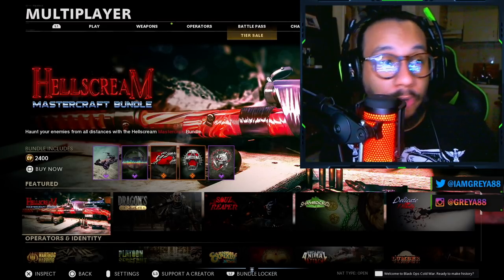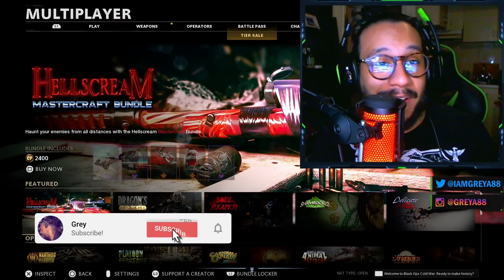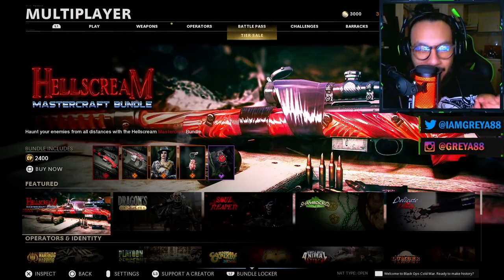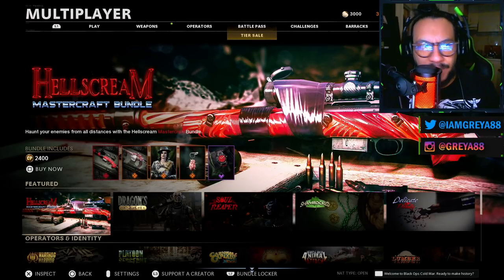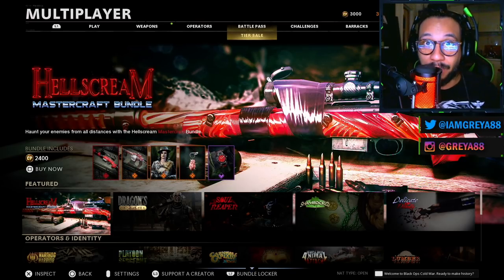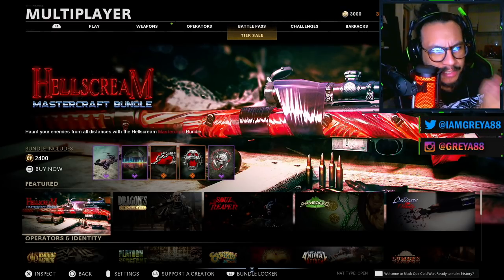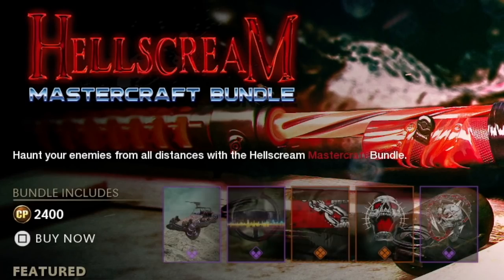Hey, what's going on guys, it's your boy Gray here. Welcome back to the channel. As you can see on the screen, they finally added this bundle into the store. We have been waiting for this for a while — this might have one of the coolest mastercraft inspect animations we've seen in a very long time. It's finally here, guys: the Hellscream Mastercraft Bundle. This bundle costs 2400 COD points, or $24 — technically $20 — and then you get 400 COD points for free.